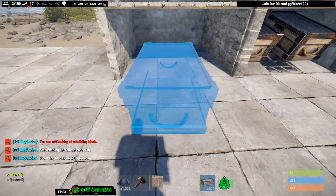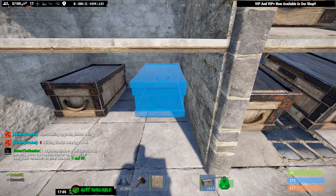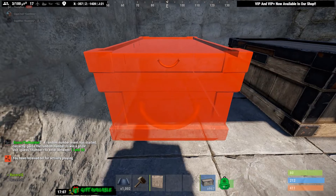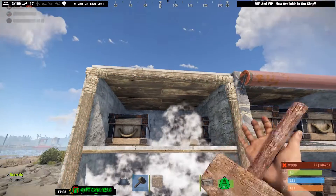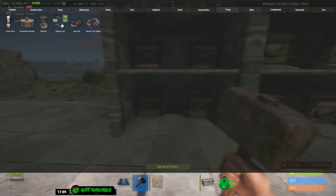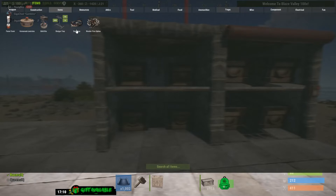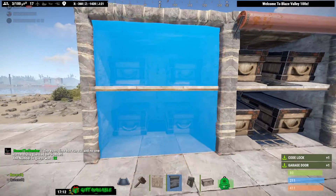Start off by flipping your boxes again and going one, two, come up one more time, and go one, two. After you're done with that, you're going to place the wall frame again, upgrade that, and then get the traps of your choice. Place one here and one there. And of course you're going to end that with your garage door and one code lock.